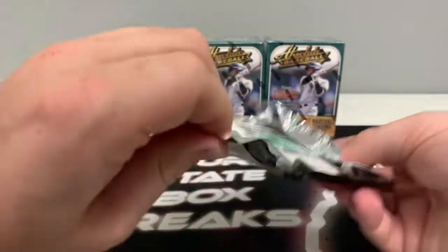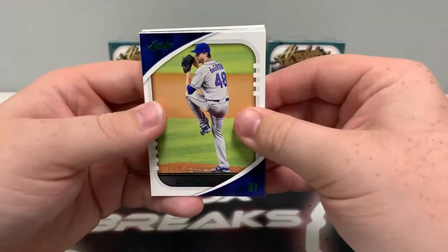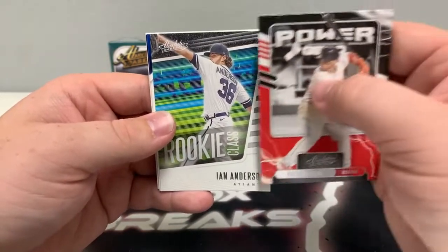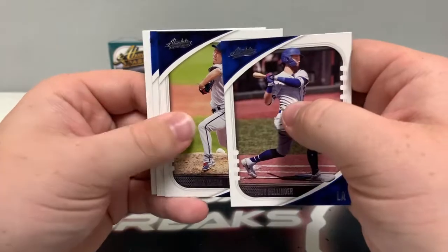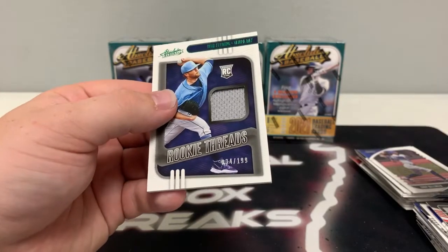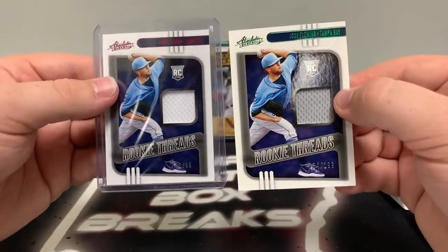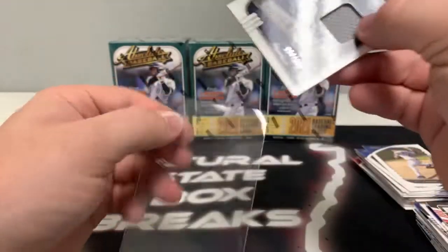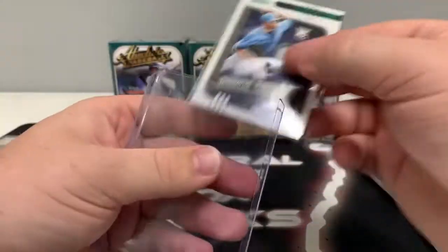We've got another MIM card — not sure if it'll be numbered or not. Moving it to the back: there's a green Jacob deGrom, a green Icons of Justin Verlander, a base power of Rafi Devers, a base rookie class of Ian Anderson, Cody Bellinger, Kenta Maeda, and behind Kyle Hendricks it's another green foil — this one's a green foil rookie threads of Josh Fleming numbered to 199. Our first one was a red; this one's a green. They're both Josh Fleming for Tampa. We'll sleeve and top load the 199 as well.